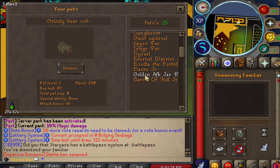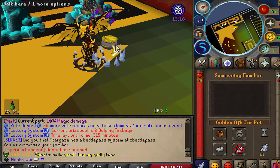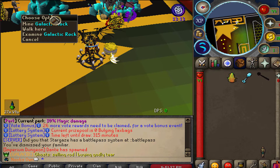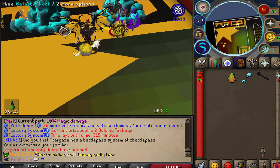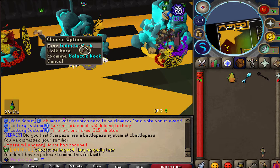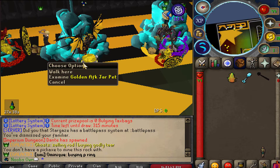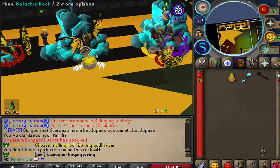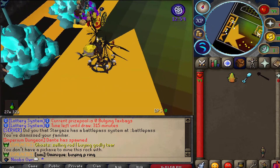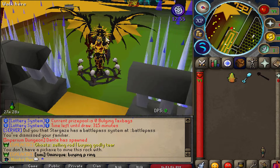Another pet that has been added is the Golden AFK Jar pet. When summoned it looks super sick. This pet actually helps you when AFK — for example if you're mining galactic rocks with a pickaxe, this pet gives you double the rate of obtaining AFK tickets, meaning you'll make double the amount you would without this pet while just AFK-ing.